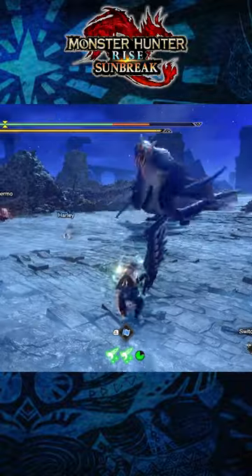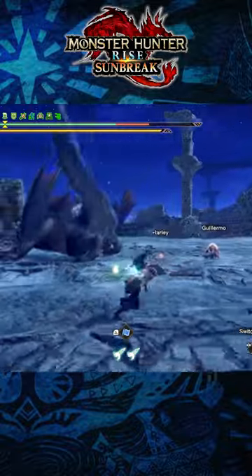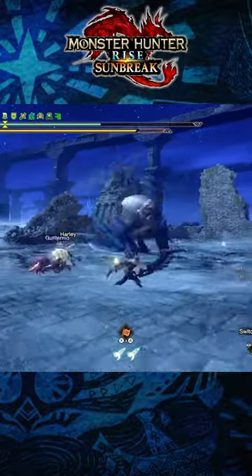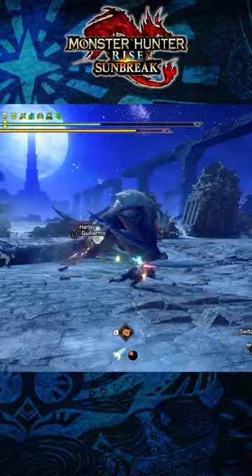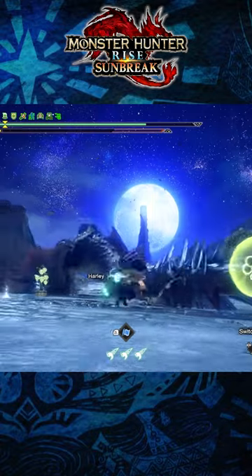Finally, if you're having trouble with mobility, make use of the power sheathe silkbind move to allow yourself to reposition whilst sheathing your weapon. This can also be used and capitalised on to avoid attacks. And so, those are three tips for the greatsword in Monster Hunter Rise: Sunbreak.